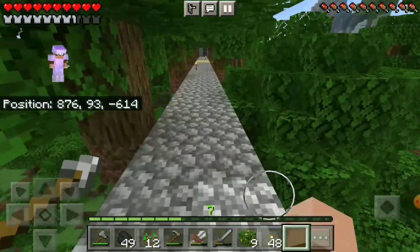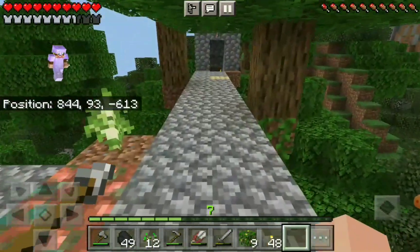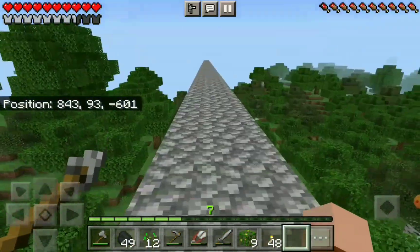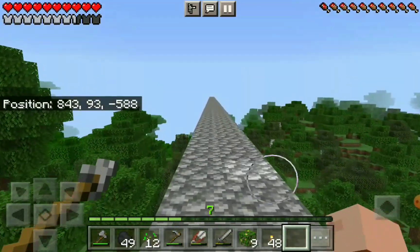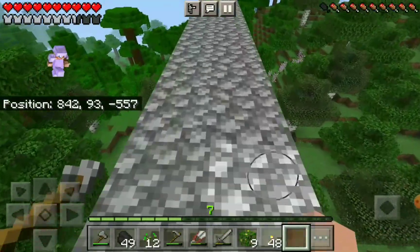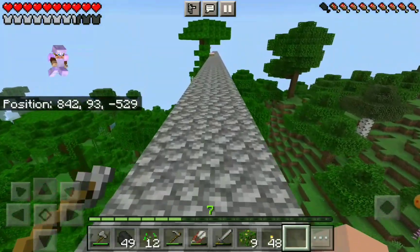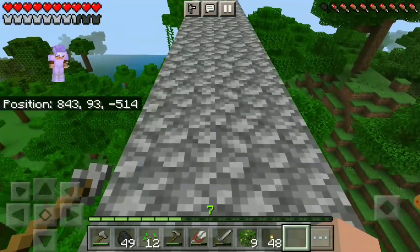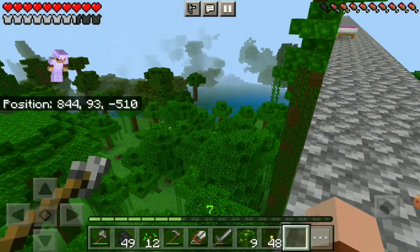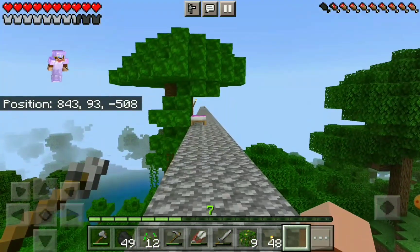Now we're going to head to panda bear outpost. There are a lot of nice trees growing right here. Using the coordinates, we're heading towards another jungle outpost and panda bear outpost. I see cocoa beans growing on the side of a jungle tree down there — I'm interested in going and getting a bunch of these plants. This is a jungle tree right here.